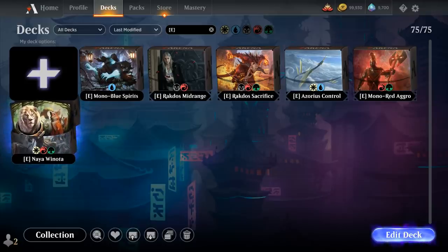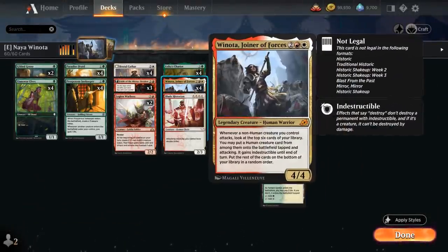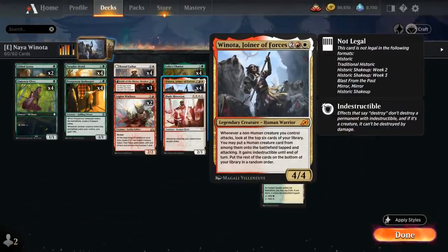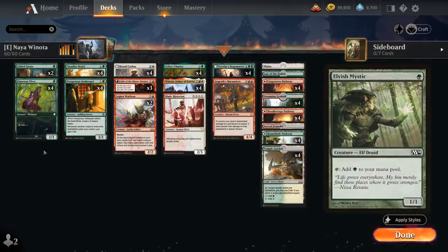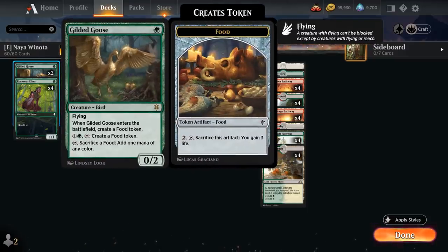Our first deck is Naya Winota, a creature combo deck built around Winota, Join Our Forces, which can cheat human creatures into play whenever we attack with a non-human creature. We have to make a few changes compared to the Pioneer build, as we don't have Elvish Mystic at one mana. We do still have Llanowar Elves, and I've added a few copies of Gilded Goose as another way to ramp, and as a 0/2 flyer also good at enabling Winota.